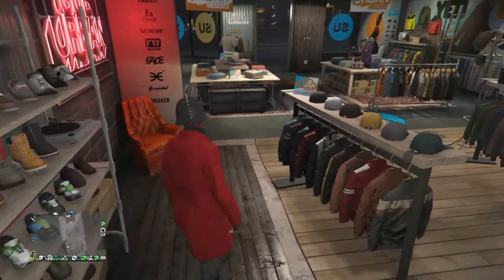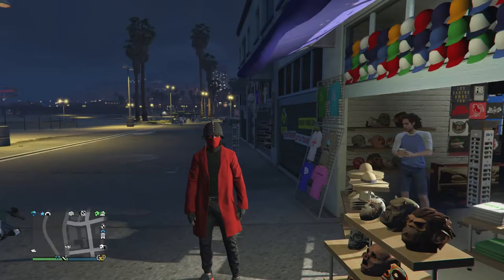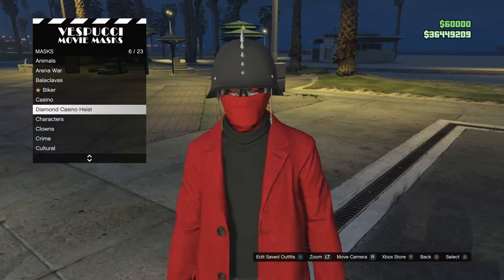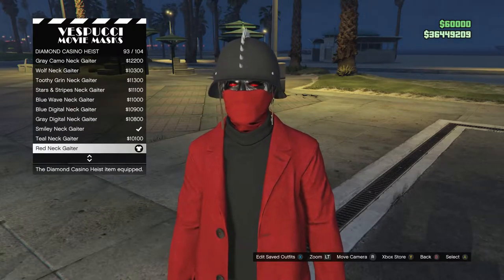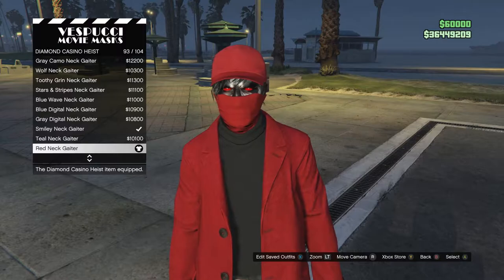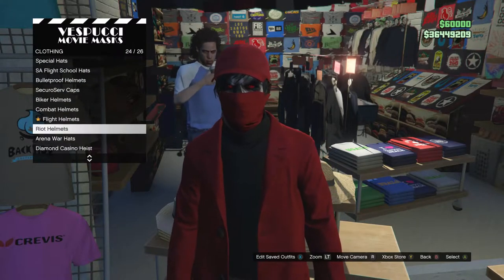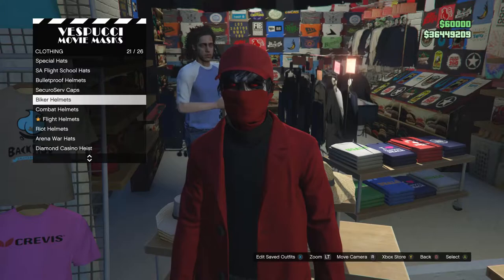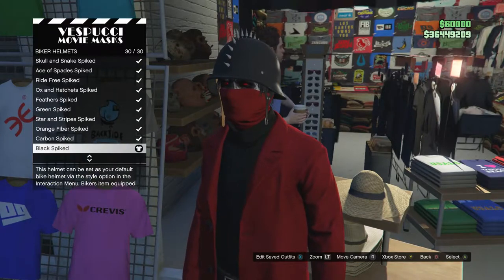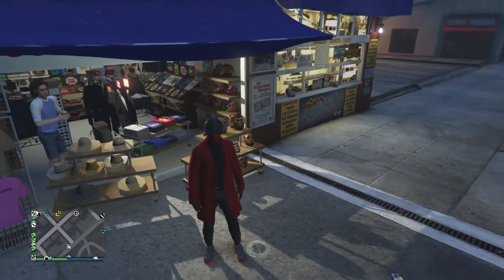After you have the shoes, back out and head to the mask store. At the mask store, walk to the mask, scroll to the diamond casino heist on slot 6, and buy the red neck gator, which is on slot 93. Equip the red neck gator, then back out of the mask and walk to the hats. Scroll down to biker helmets, which is on slot 21, click on biker helmets, and equip the black spiked, which is on slot 30.